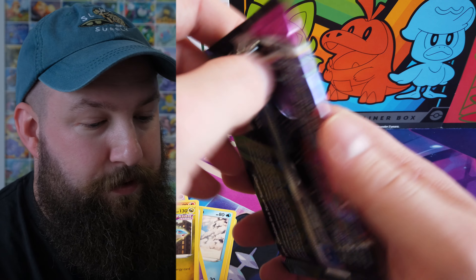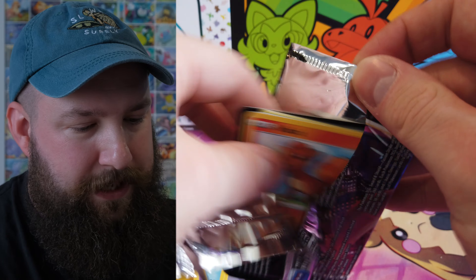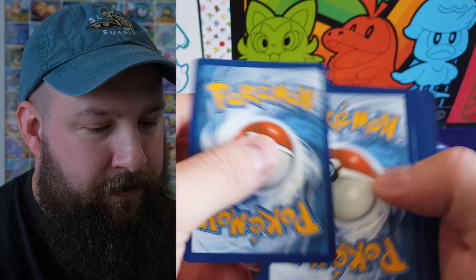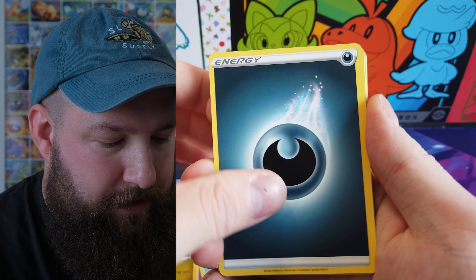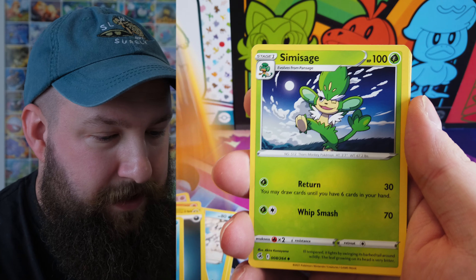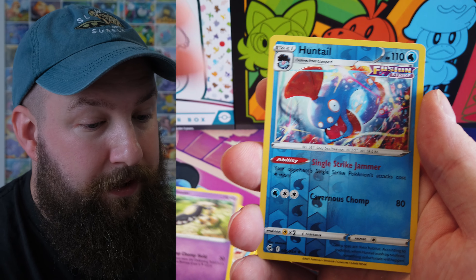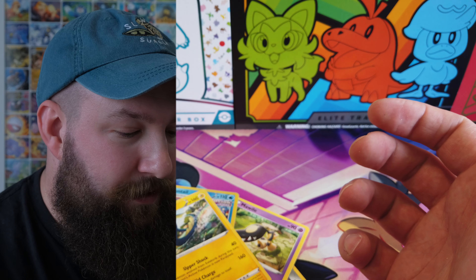Last pack of Fusion Strike. What if we don't even get a hit in this? That would be incredibly disappointing. Bad code card all around, and this one doesn't even have a trainer gallery. Dark energy again. Galarian Darmanitan, Phanpy, Simisage, Vulpix, Meltan, Togosaurus, Staryu, Marwile, reverse Huntail and a non-holo Electross.